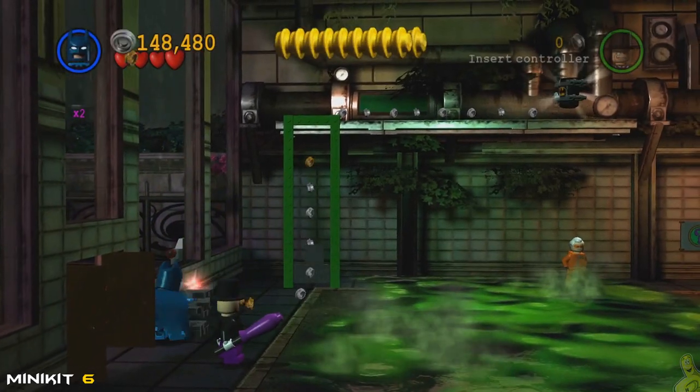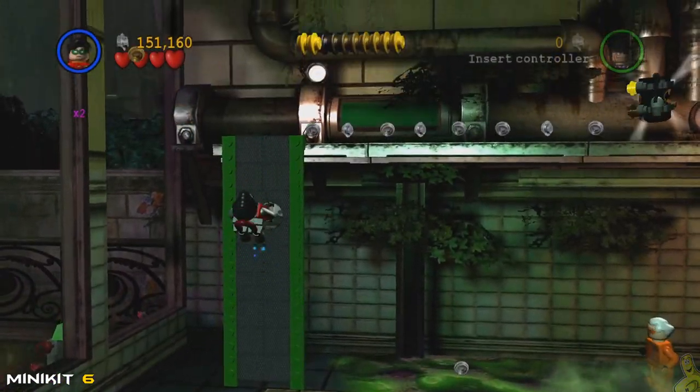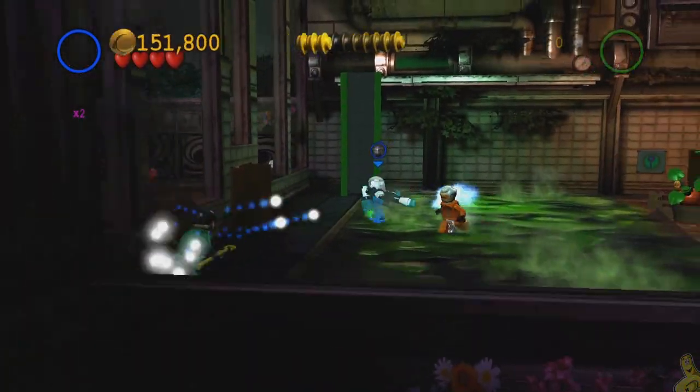Both doors should be open — advance into the next room and switch to Batman with the sonar suit to take out that sonar glass. Build up the remaining bricks into a metal wall, we get that super villain right as we put on our moon boots. Make our way across the top and grab mini kit number six.